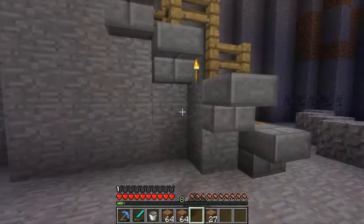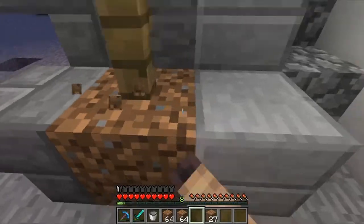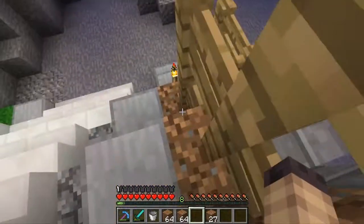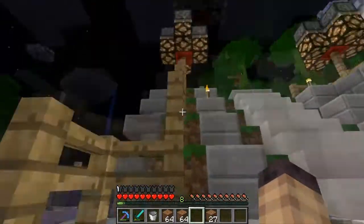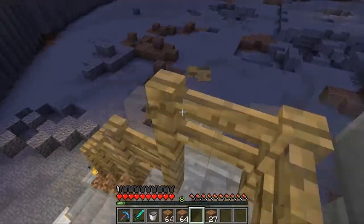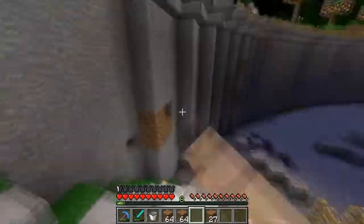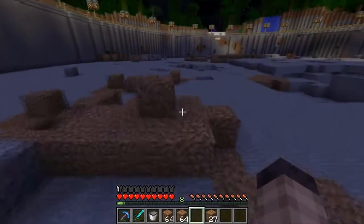I don't know what I'm going to do with that. There was like a block there full of dirt. I'm just going to put the lights here so I can get rid of these torches, and then back — more lights over here. That way this whole thing can be illuminated.